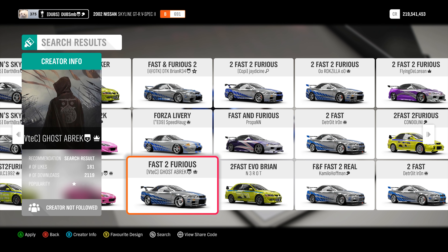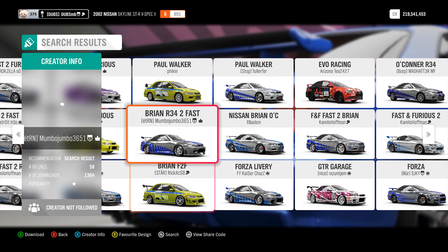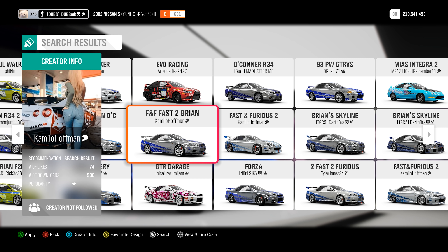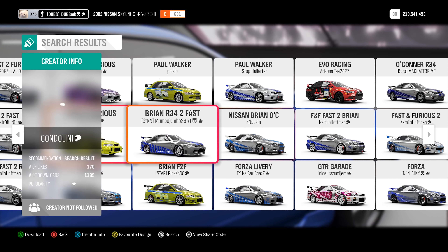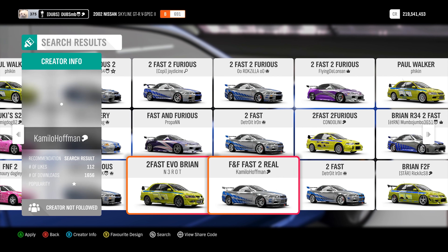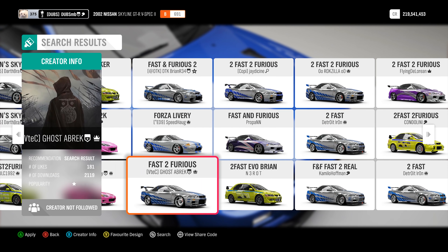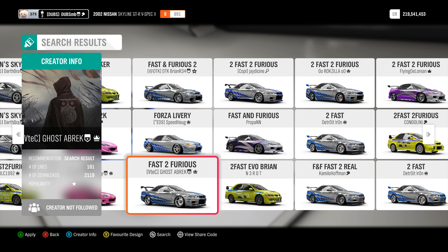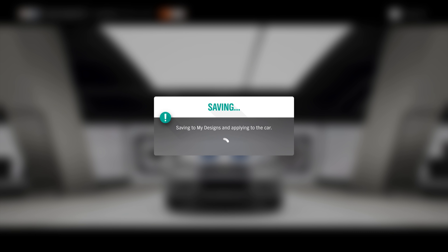I'm going to start off with the paint. The paint is going to be the most important thing here — that is what's going to set this Skyline apart from the standard GTRs. I like the fading on it; there's a little bit of a fade going on between the front stripes and the back stripes. The stripes go all the way to the front bumper, and this one seems to have it matched a little bit better.